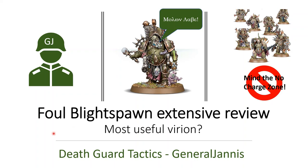Hello everybody, this is General Yanis, and today in Death Guard Tactics I'm going to be looking at the Foul Blight Spawn and making an extensive review of this very interesting model. Is he our most useful Virion? The answer is probably yes — having the ability to make a no-charging zone, allowing us to fight first, like the Spartans said to the Persians: Molon Labe.